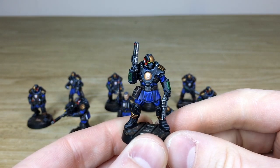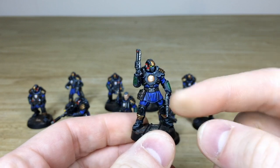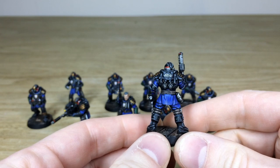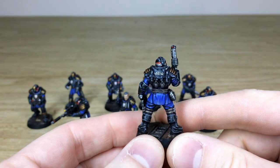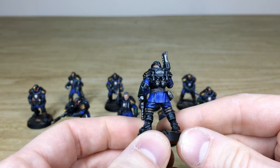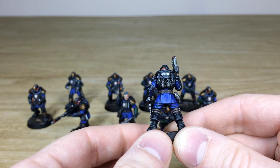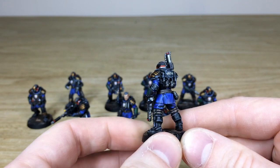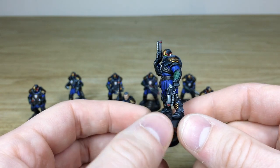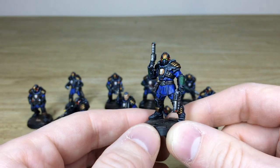These are very detailed models with loads of little intricacies — for example, little screens on each wrist, precinct markings on the front central armor, and on the back a unique precinct or Palanite number, applied via transfers. The cloth work is done really lovely, nice and soft with various colors all blended in to add that soft feel. There's nice subtle contrast in the darker portions, and you can see the Judge Dredd colorway with red, gold, and black.